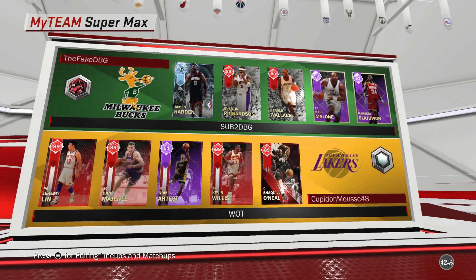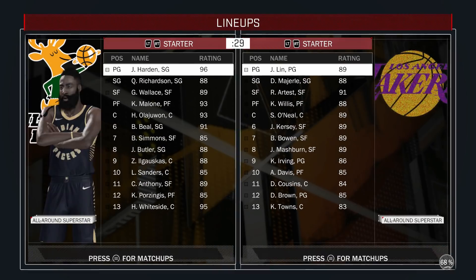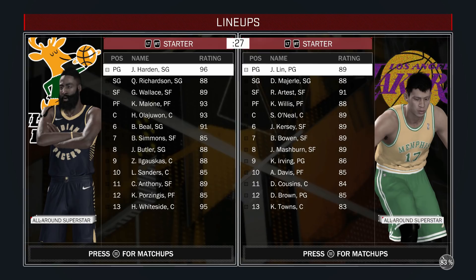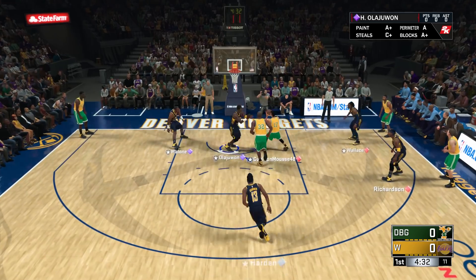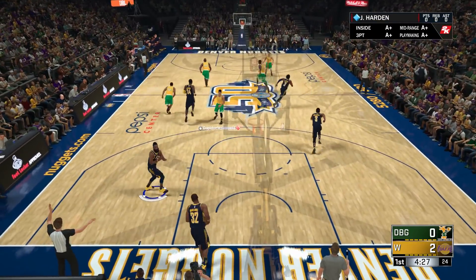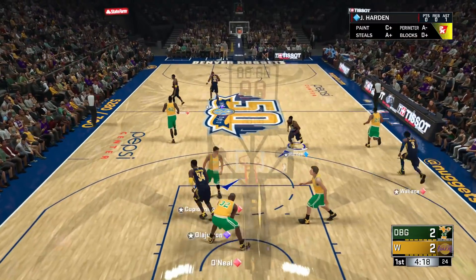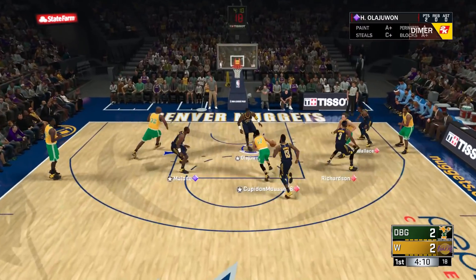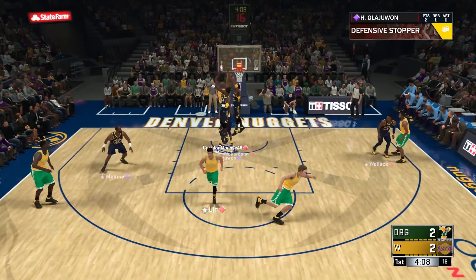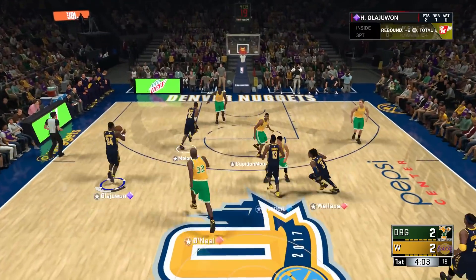We're up against an alright squad — a squad that we might have seen in day one of the game. He's got Bruce Bowen and a lot of collection rewards, so it won't be the best team. Hakeem lets Jeremy Lin score a layup on him — not good defense right there. Then Hakeem gets two right back, so I'll take it. I've never actually used this Jeremy Lin card, which is crazy — a day-one card that's been there since day one that I haven't actually used.